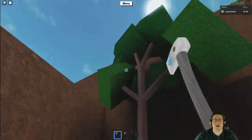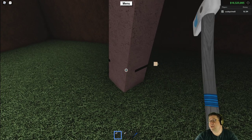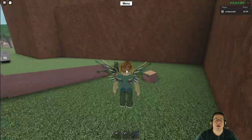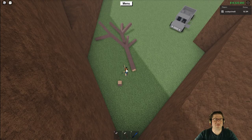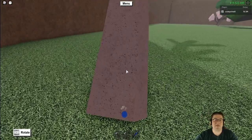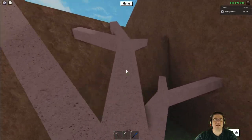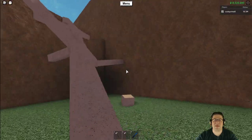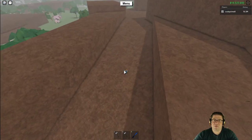Come over here — find one of these trees, you're going to chop it down like this. You're going to be able to flip this tree up, holding the shift button and getting the tree just right. I happened to be lucky that it landed, but you just make yourself a little path up like this and off you go.